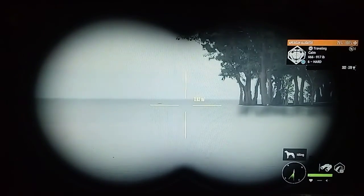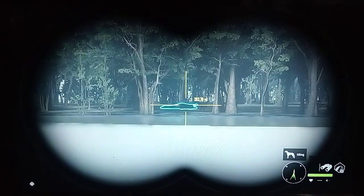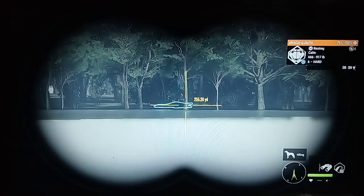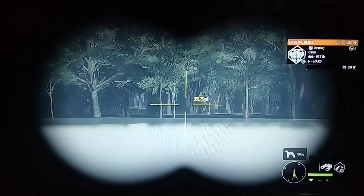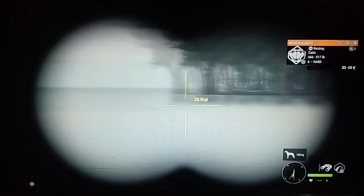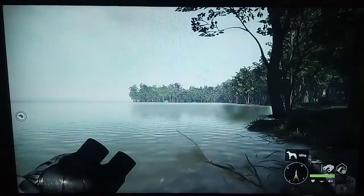Got a level six coming up on the bank going up to 378, another one at 384, then another six going up to 439, and one more at 394 — like four level sixes right here. That one going up to 439 is the best one, so we're going to try to get him down.